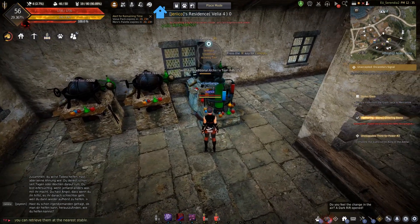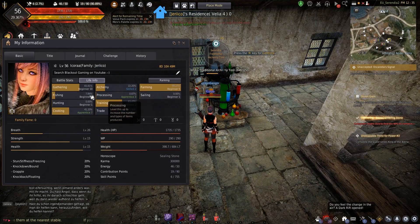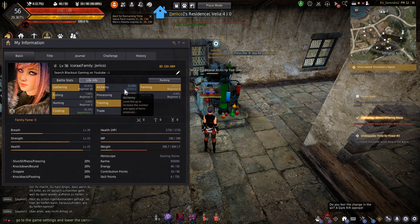I set it going and left for a couple of hours. I came back to find my alchemy was at skilled 2 — probably need just a little bit less than 700 batches, but who's going to argue with skilled 2?